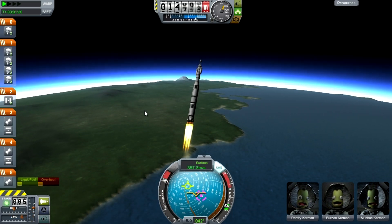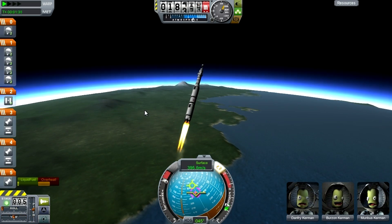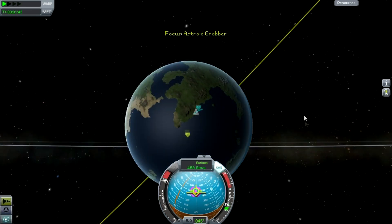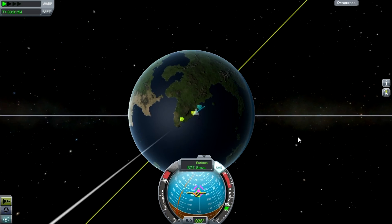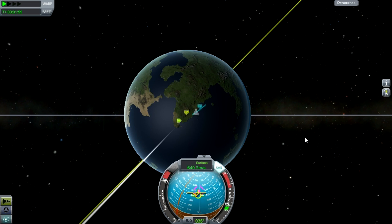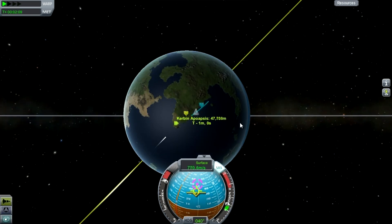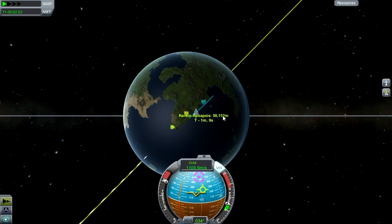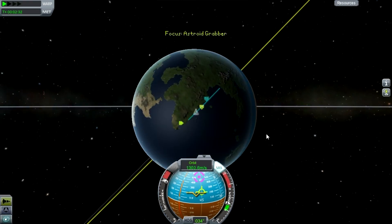Your rocket is going to be really big and it needs some kind of grabber arm on it. You're probably also going to want a couple of probes on the side of your last stage — those probes are what I'm going to use to actually bring the asteroid down to Kerbin safely. If you don't want to bring it within the atmosphere and onto the ground, you can just leave it in orbit — that's absolutely fine.